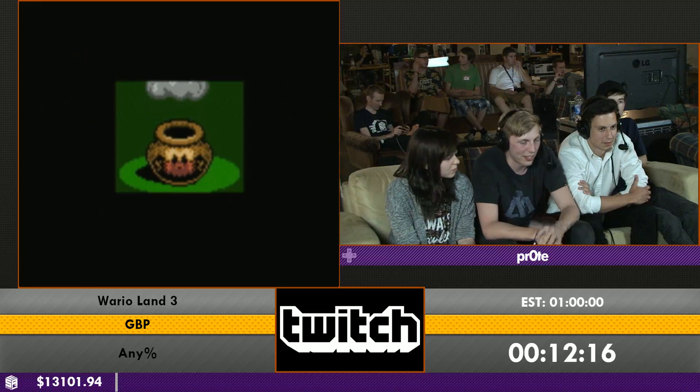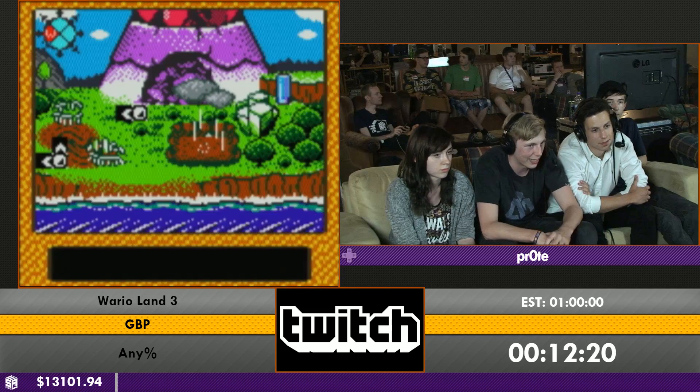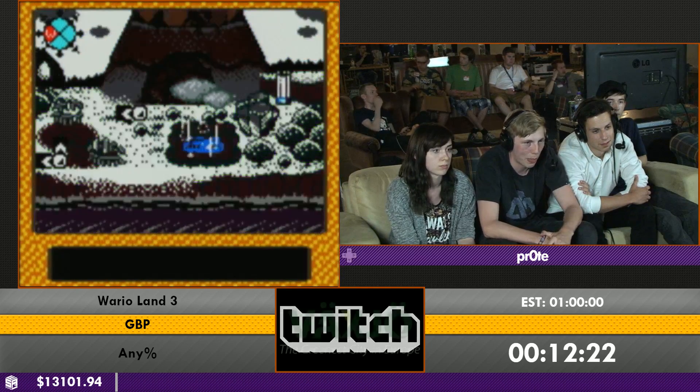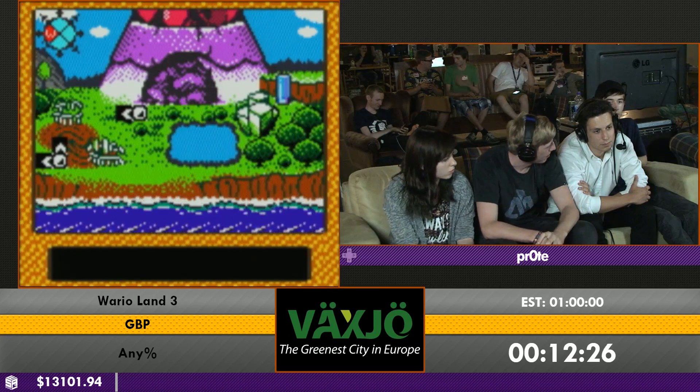All these cutscenes appear when you get an item that does something like opening a new stage. This one is clouds raining.